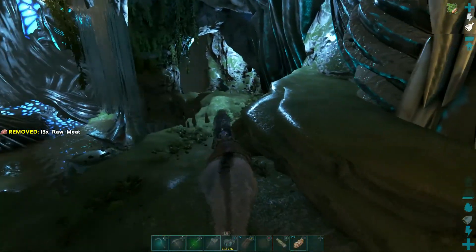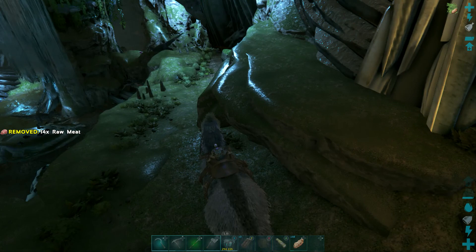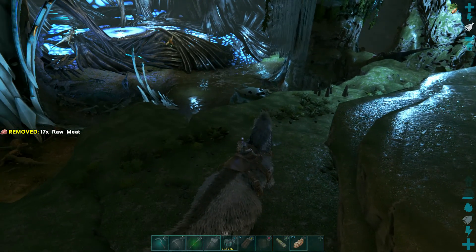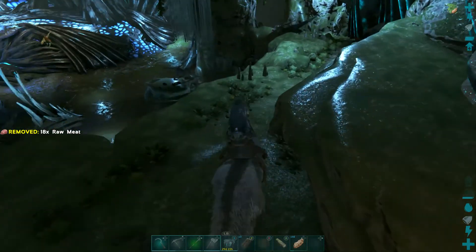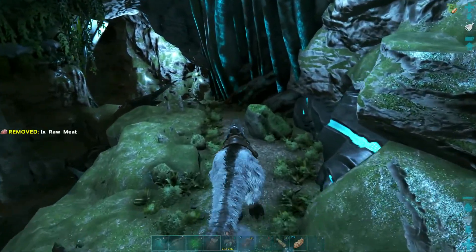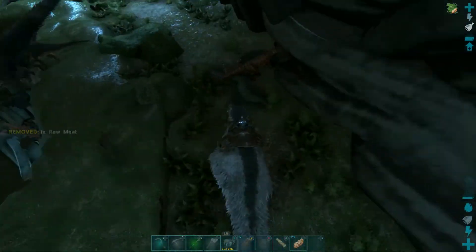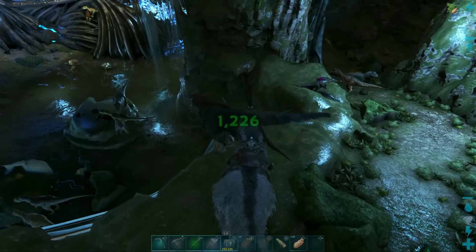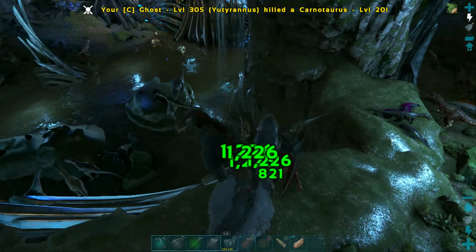I didn't know that you couldn't run when you had the bleed effect from the allos — I thought it just did damage over time, but apparently you can't run either. The artifact isn't here yet, so I'll clear this area and come back once it spawns.